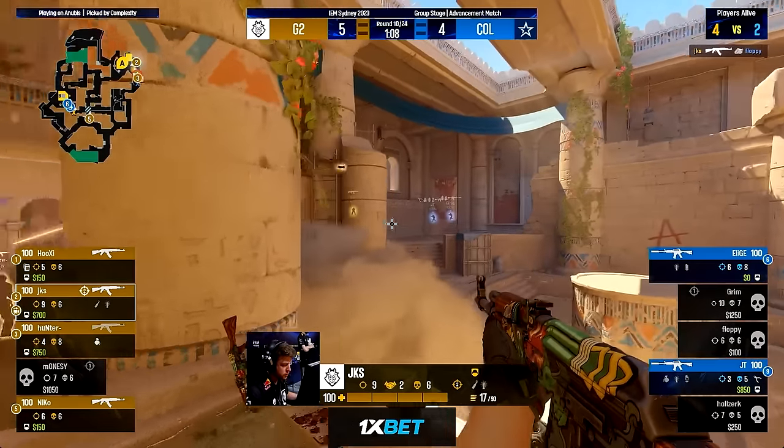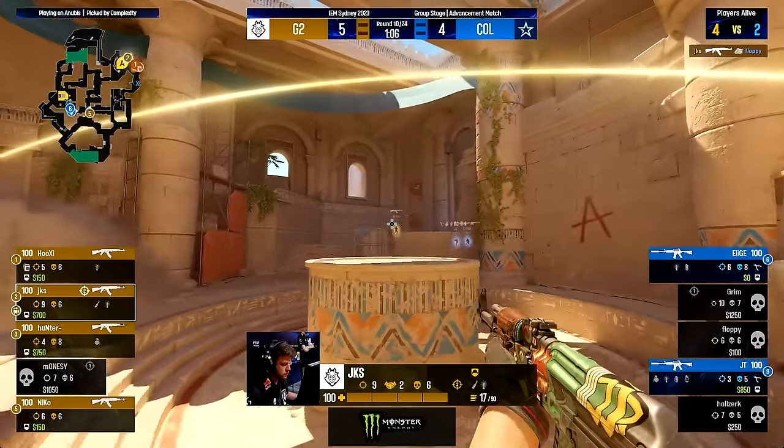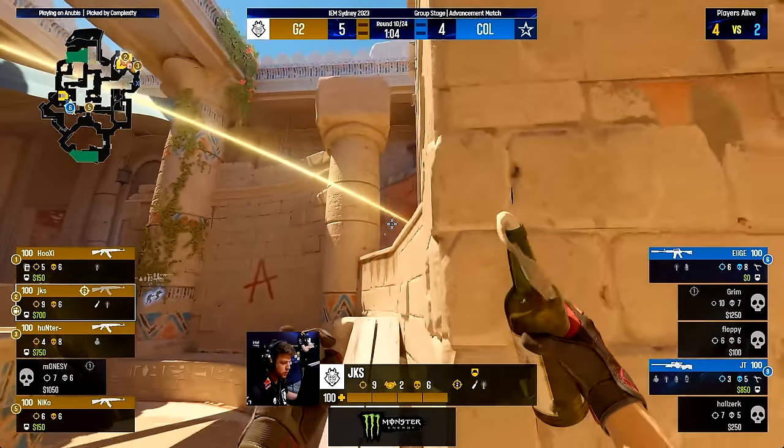G2's goal in this default was just finding an opening and playing from there — it's why Hooksy, Nico, and Monisi all tried to peek out for kills.